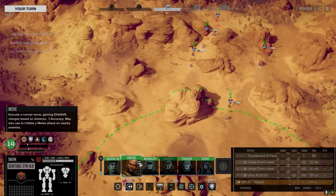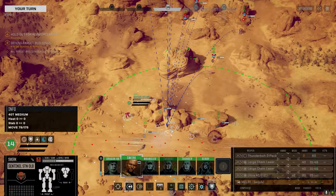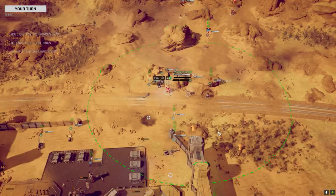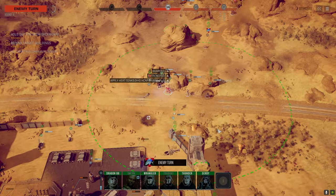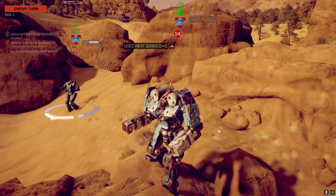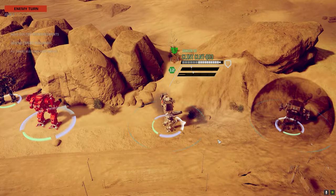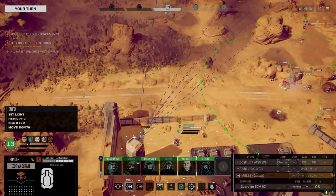We can pick and choose which targets we want. Let's not get into a position where the Hunchback can see us until we're ready to kill him. If that's an Ultra 20 it's basically death for any of my guys that get hit, so we're going to make sure we pull him down fast. He's moving on twelve so he's pretty slow.